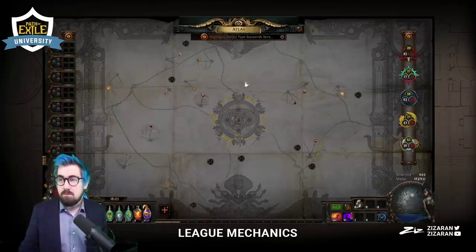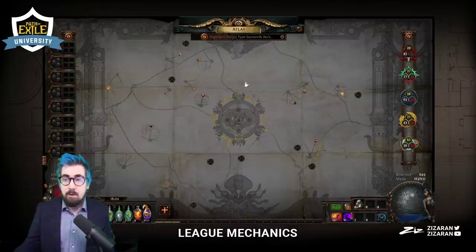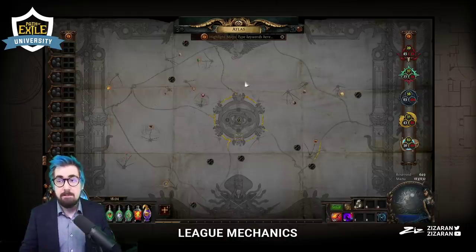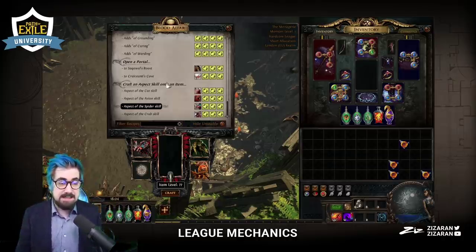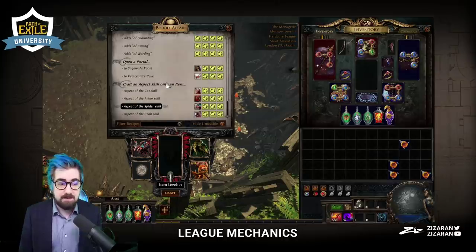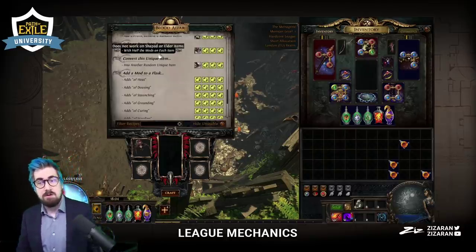What a lot of people will do on trade league is get a couple of friends together. You run to the beast, find the red beast and then bring your friends in. If it's something valuable — the problem is if you damage it at all, even with shield charge, then multiple people can't get the beast. But what a lot of us will do is grab a group of three to six people and all run your beasts together just going for the red beast. If you find the spider portal with six people, you're getting 36 Aspect of the Spider skills — six each — and they can be worth 50 to 300 chaos for that craft.